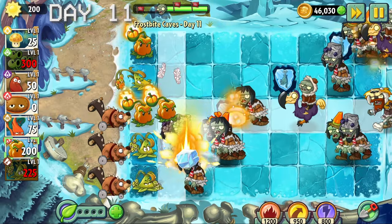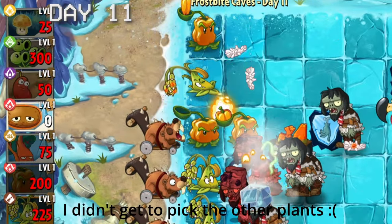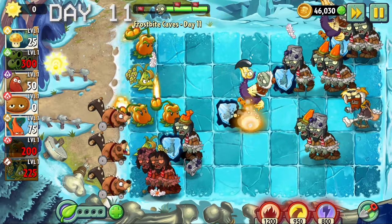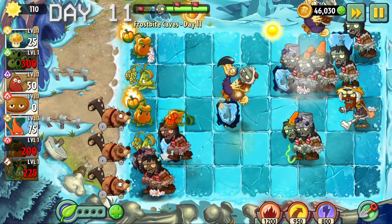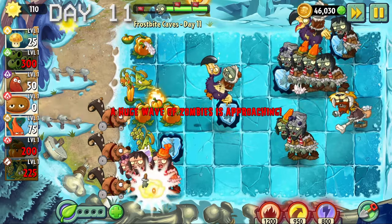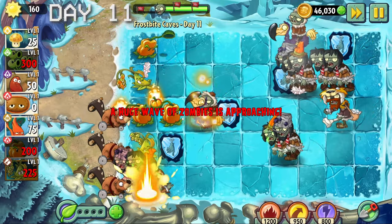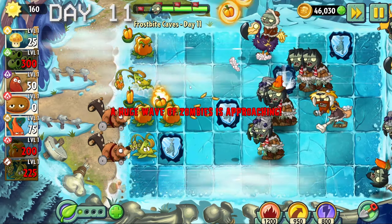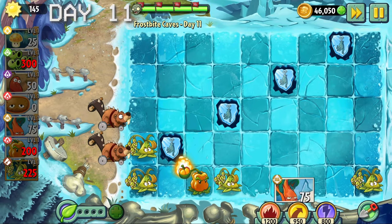Okay, let's talk about day 11 - this level actually caused me so much mental suffering. First of all we are limited to two seed slots; looking back at it I could have rented a seed slot. Second, look at this level design - there is literally no lawn space for us to use. Third, the zombies are actually so annoying. Along with the spam of dodo riders we have blockheads, which are just tankier bucket heads.